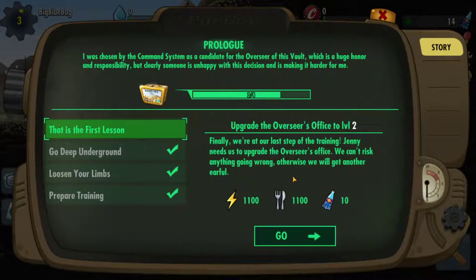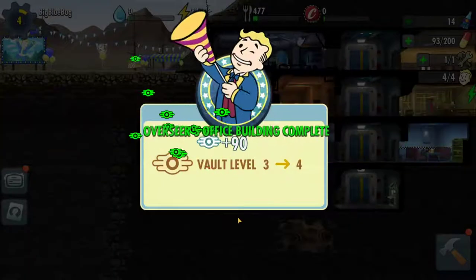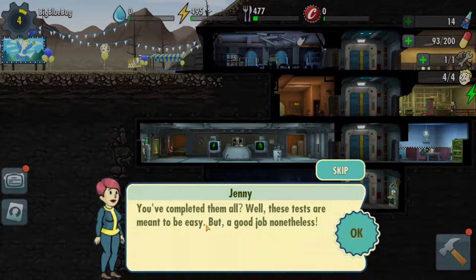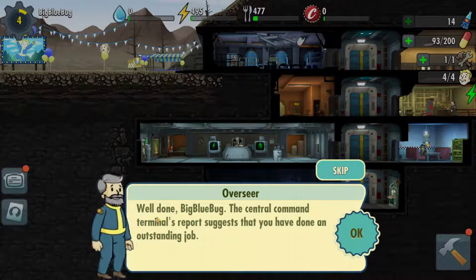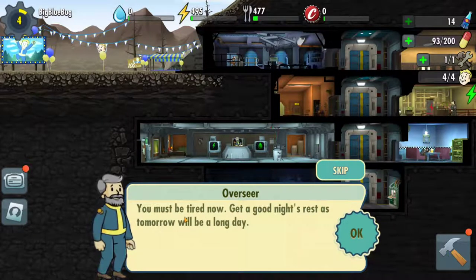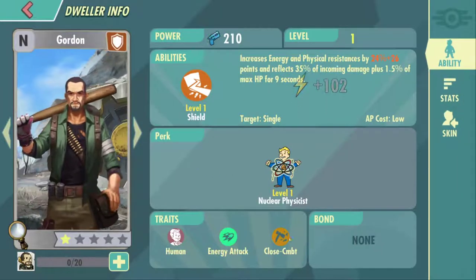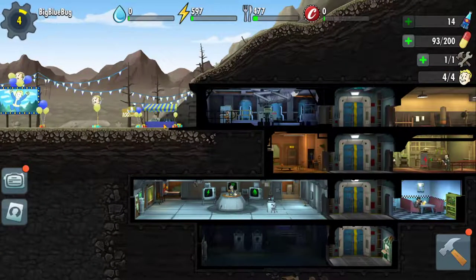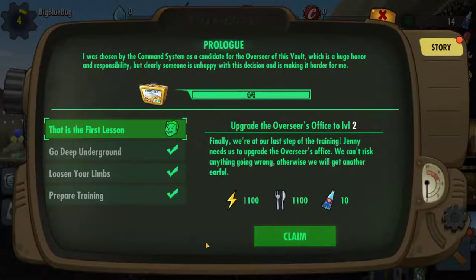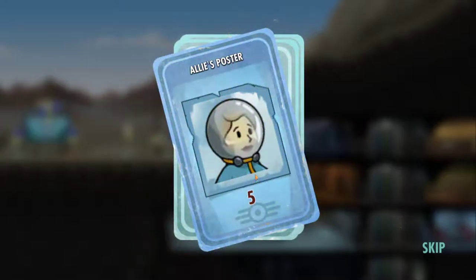Now we got this last quest: upgrade the overseer's office to level two. I assume I can already upgrade it. Vault level three! You've completed them all. Well done - the central command terminal reports you have done an outstanding job. Keep up the momentum, you will be an excellent overseer someday. You must be tired now, get a good night's rest as tomorrow will be a long day. We got a chest, cards, an aliens poster, Nuka Cola Quantum - ten of those.